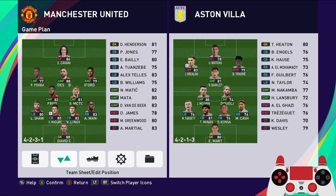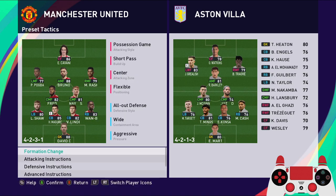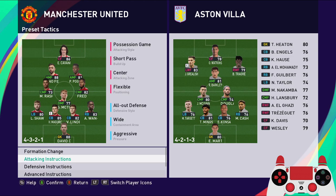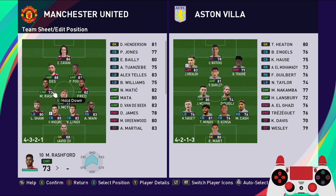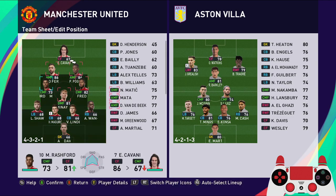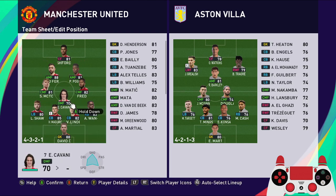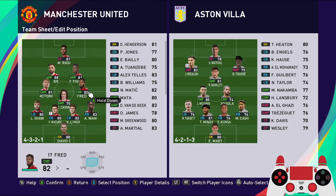Hello guys, today we're going to take a look at how to set up the formation for Manchester United. We're going to play with the Christmas tree formation — 4-3-2-1. We'll have Marcus Rashford up front, then Bruno Fernandes and Paul Pogba behind him, then McTominay and Fred as the box-to-box midfielders, and Matic as the anchorman.